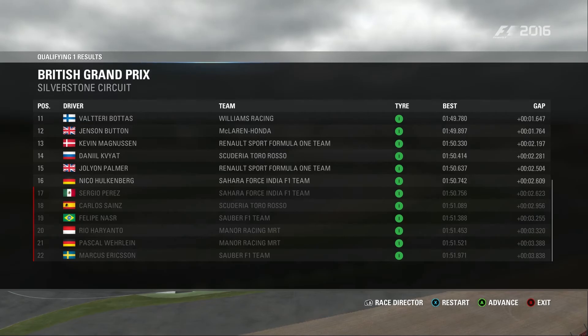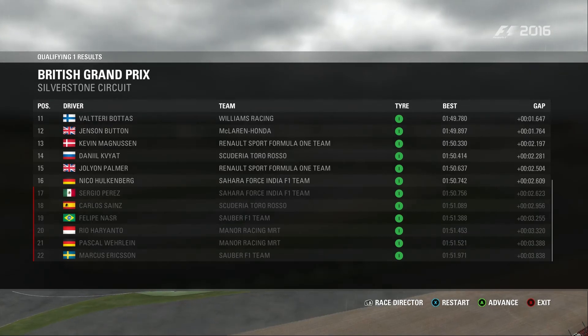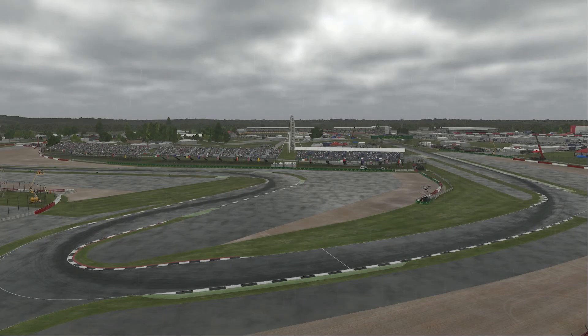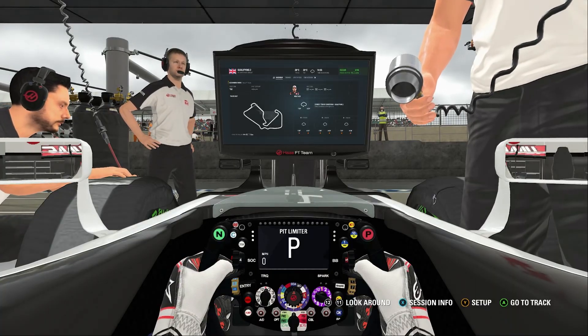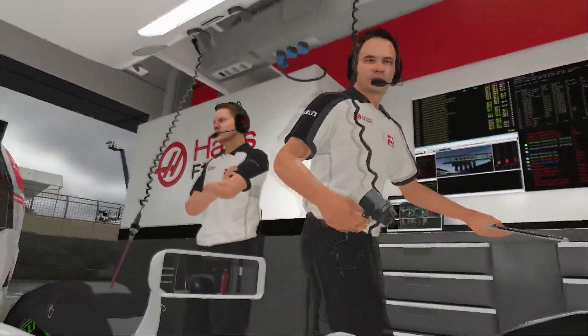Taking a quick look at who was knocked out — Sergio Perez unfortunately, as well as Carlos Sainz, Nasr, Haryanto, Wehrlein, and Ericsson. But both of the Renaults made it into Q2 — a great showing for those guys. They've been knocked out in Q1 for most of the races this season, so Renault showing some good wet weather pace, able to out-qualify Sainz and Perez.